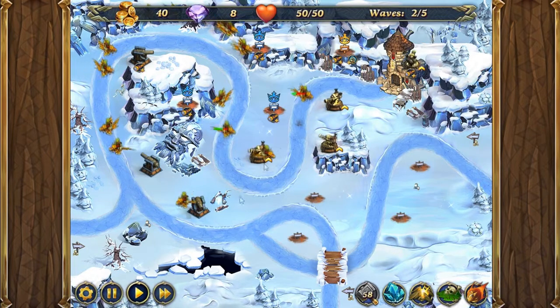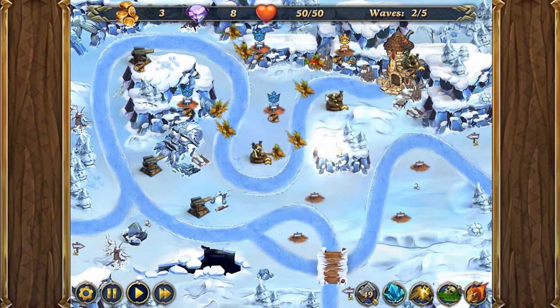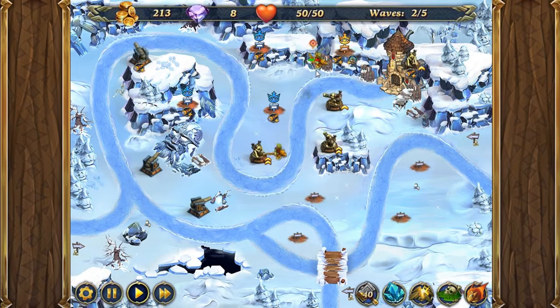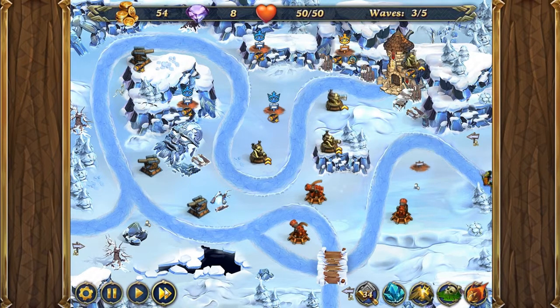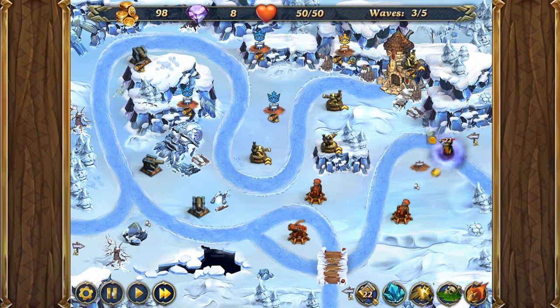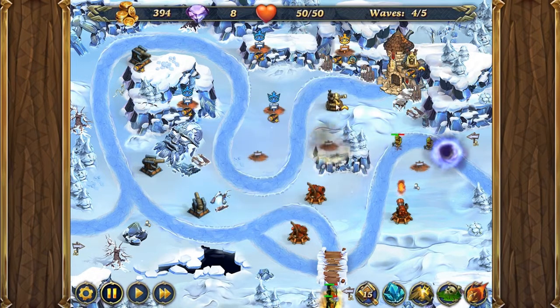Now you may need to slow things down here and specifically target individual enemies. But we will be upgrading two of these to level 2. Now we're going to pause, and here we're going to put three turrets, and we're going to click fast forward. Now we're going to be selling these dart guns — we no longer need them.